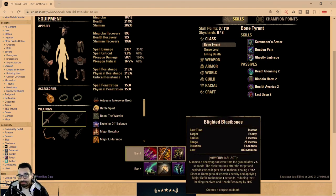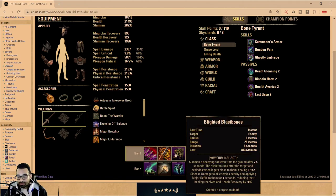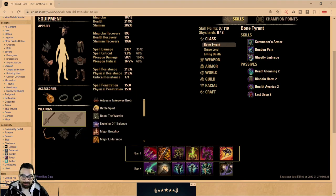The only reason Stamina Necromancer was held back was Broken Blast Bones — you'd put it out and it just would not move, missing a huge chunk of your damage. But on the PTS they fixed it so it automatically jumps to its opponent, meaning you automatically have 100% uptime on Major Defile. It's even worse in CP because you have CP nodes that increase Major Defile, and you can run Minor Defile on your front bar or run a shock lift for extra damage.